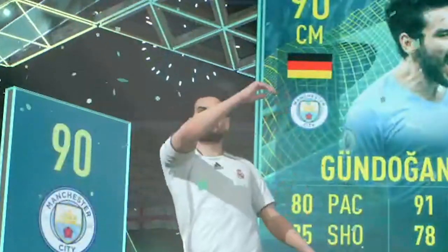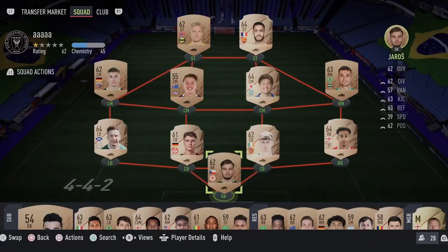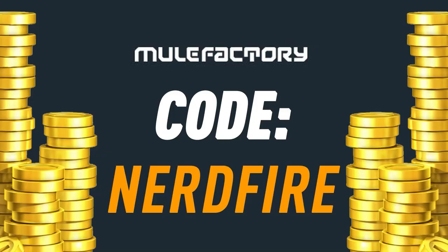Do you guys want to kick start your FUT 22 team off with a bang? Head over to movefactory.com for the cheapest, most safe and reliable coins, and use the code NerdFire at the checkout for five percent off your order and get yourself some FUT coins to boost your team right now.